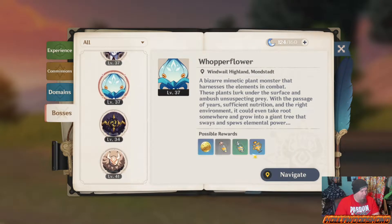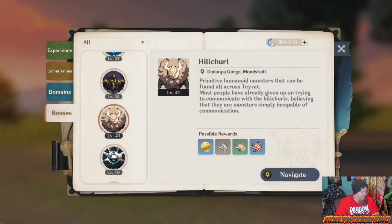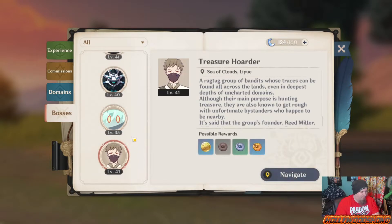Whopperflowers are very useful and each one drops different things. Hill Churls are really good because you need their masks, and each one of these enemy types drops different materials.